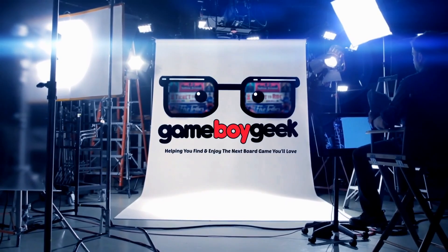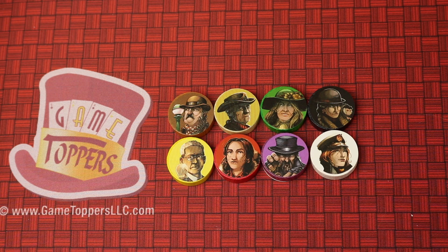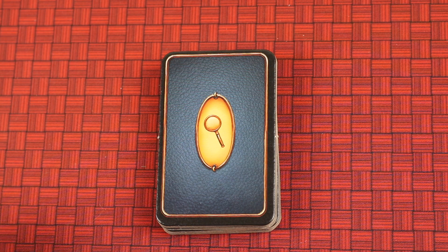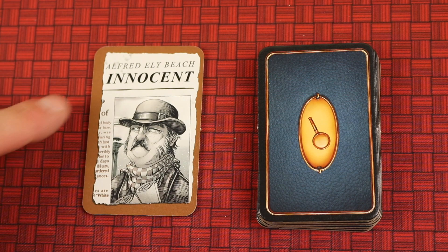In Mr. Jack in New York, one of you is going to be Jack the Ripper and you're secretly going to be one of these characters, and the other player is going to play the investigator trying to figure out who they are and be able to accuse them. But regardless of which side you are, each of you are going to be able to control these characters at different times throughout the game. Whichever player is Jack is going to secretly shuffle up these cards, look at one and take one from the pile — for example, Jack is actually Alfred Beach, the dark brown character. This is secret the entire game.